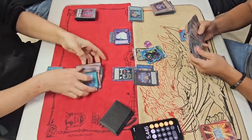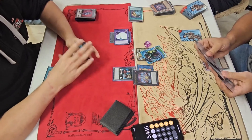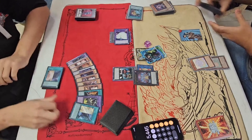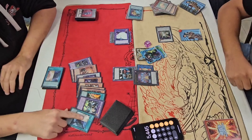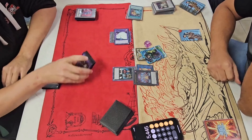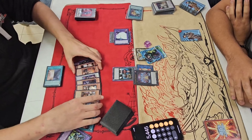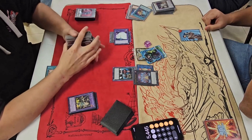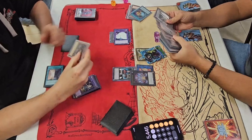Getting his Caddy combo — Synchro into Herald of Arc Light. Another Duality. Interesting — I didn't know you could activate that more than once per turn. Maybe use that last turn. Battle Phase, Main Phase 2, and end. He gets those cards back from the grave — Nimble Beaver.